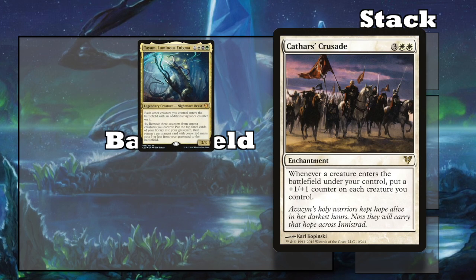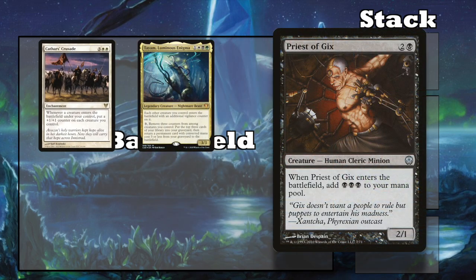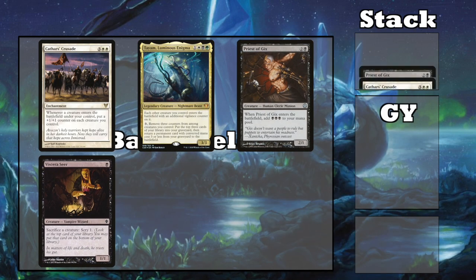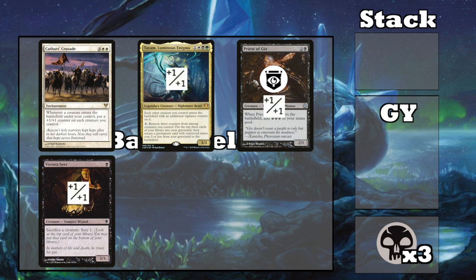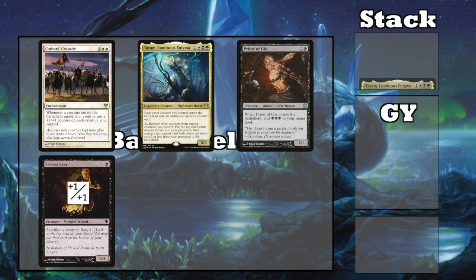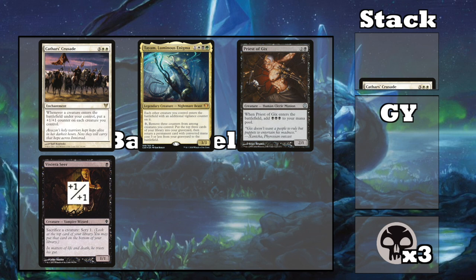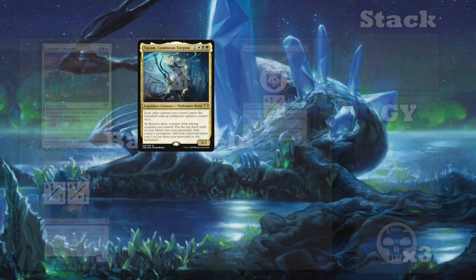Finally, Cathar's Crusade is also a great card with Tiam. It puts a +1/+1 counter on each creature you control whenever another creature enters the battlefield under your control. Pair this with Priest of Gix and a sac outlet that is also a creature like Viscera Seer, and you get a loop. Play Priest of Gix and when he enters you get 3 black mana, and because he entered he gets a vigilance counter, and then all your creatures get a +1/+1 counter thanks to Cathar's Crusade. You can then use that 3 black mana to activate Tiam and remove both counters off Priest of Gix, and another +1/+1 counter off another creature. In response to the ability, sac the Priest. Now return the Priest with Tiam's ability, making 3 more black mana and giving all creatures a +1/+1 counter. This loop will give you endless +1/+1 counters on your creatures, but not endless mana.